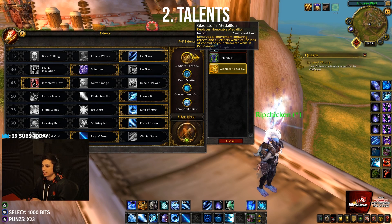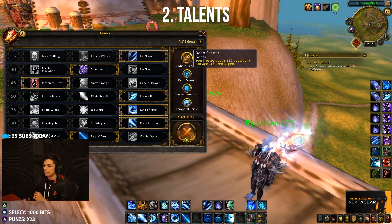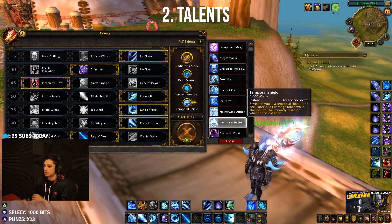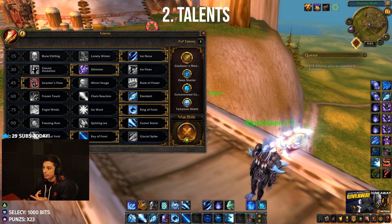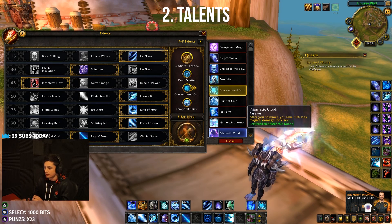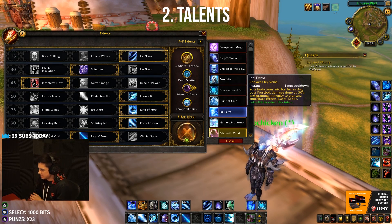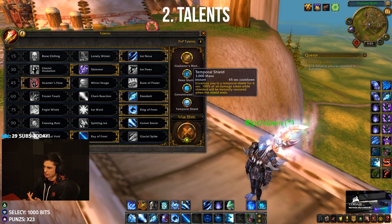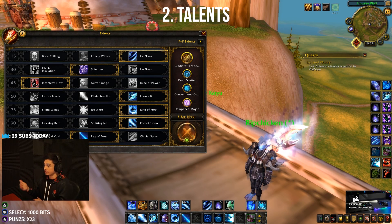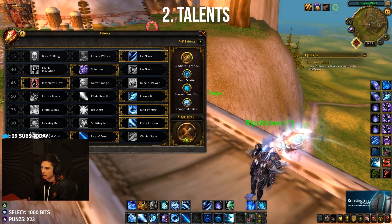For PvP talents, always play gladiator's medallion unless you're a human — then you can play relentless. Never play adaptation. My auto lock-in is deep shatter, concentrated coolness, and temporal shield. I'll switch to kleptomania against resto druids instead of temporal shield sometimes. You can also drop concentrated coolness if you want to play super defensive — for example, in priest mage 2v2, drop orb and run temporal shield and prismatic cloak for heavy defensives. You could also go dampen magic instead of temporal shield against affliction warlock or shadow priest.